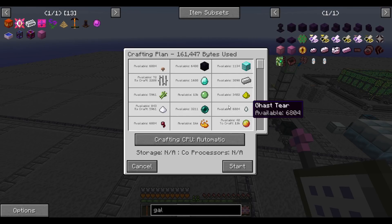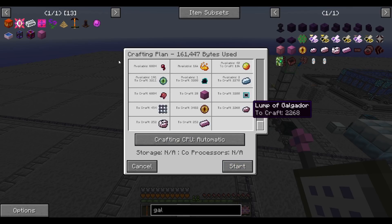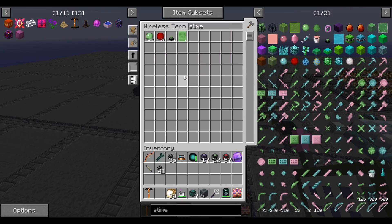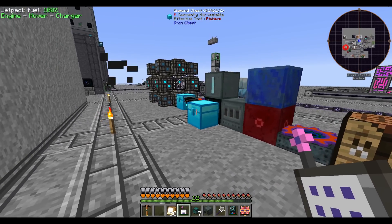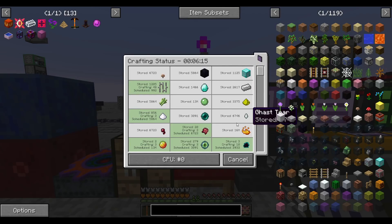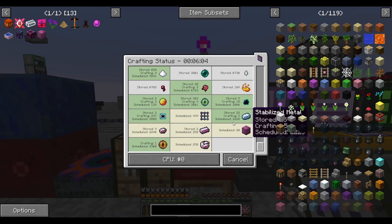We have just barely enough slime balls — 13,000 — to make the 28 enhanced calcadoria blocks we need for the creative energy cell. So I figured, may as well get started now. We have just a few hundred slime remaining, but it turns out three hours for one energy cell is fast enough; I don't need to spawn slimes any faster.